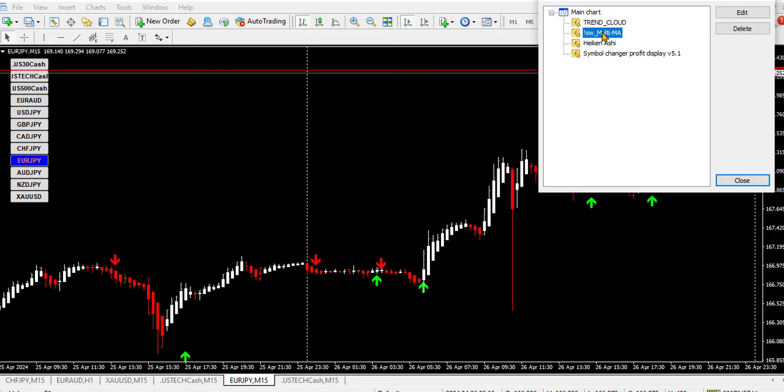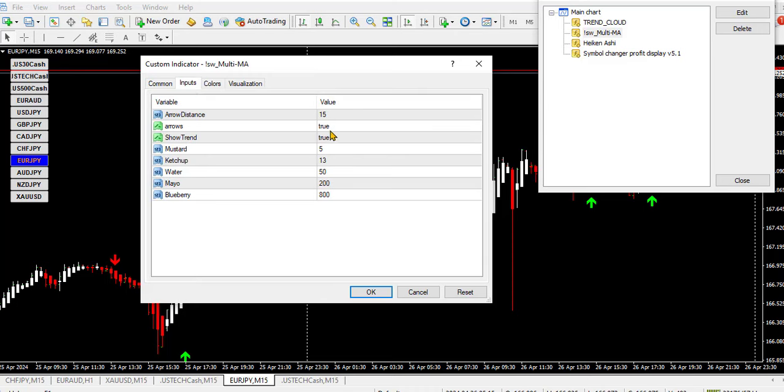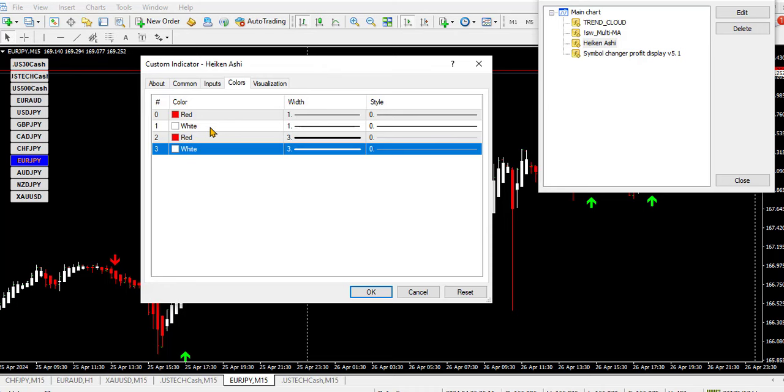The other indicator I have is the Multi-MA indicator. I turned the other color to none since I just need the arrow. The arrow colors I set are red and white — red for sell and white for buy. I have all of this saved in my template.